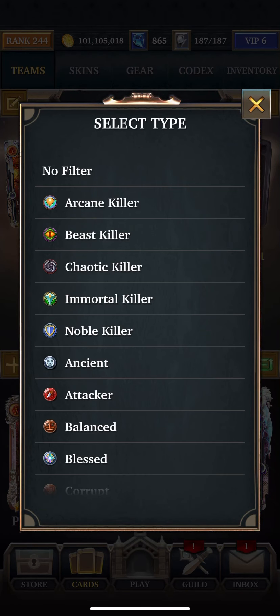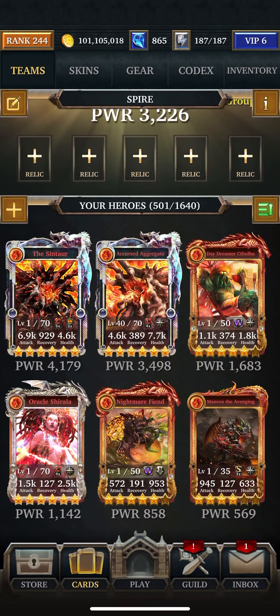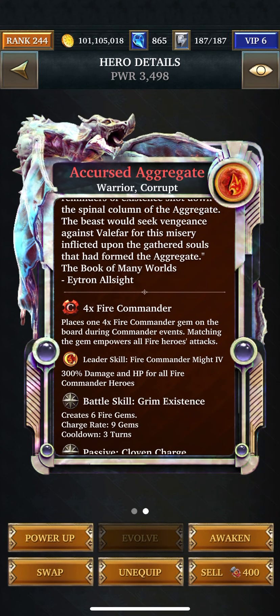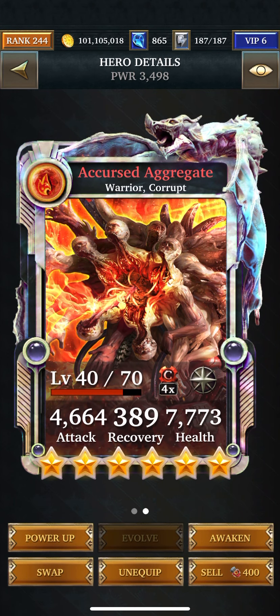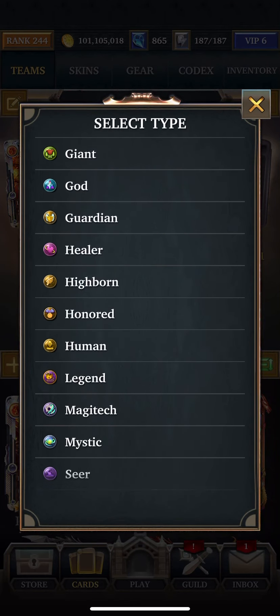The mistake I made before was I couldn't tell the difference between these two and I accidentally put the wrong one in. The guy I do want in there is this one — we'll put him in there. He creates six fire gems.